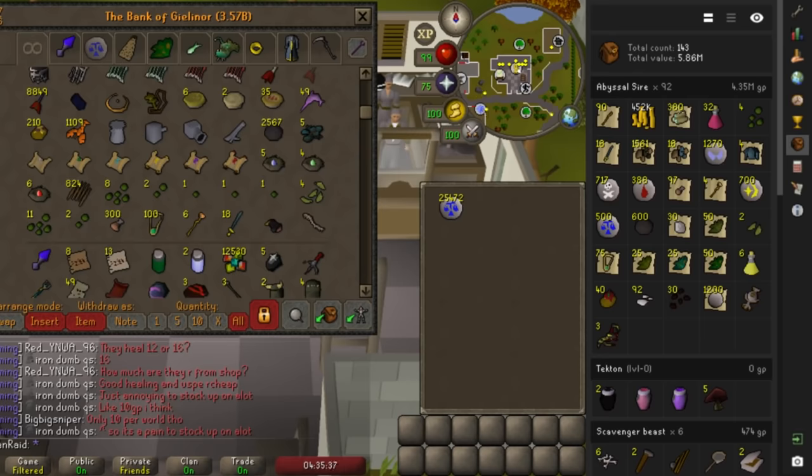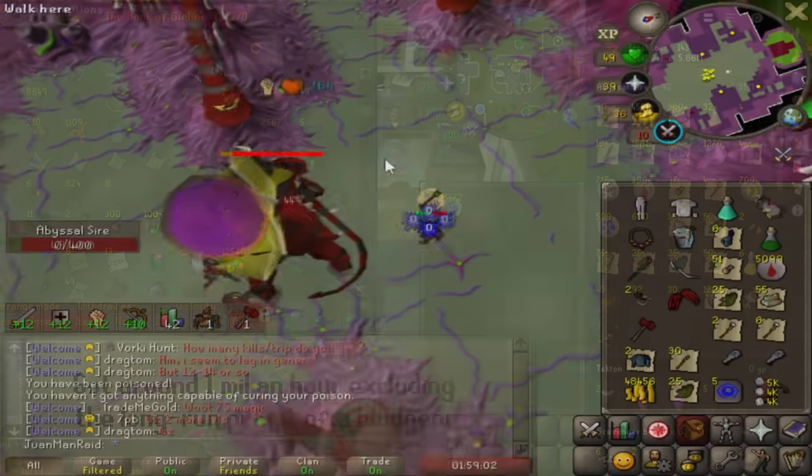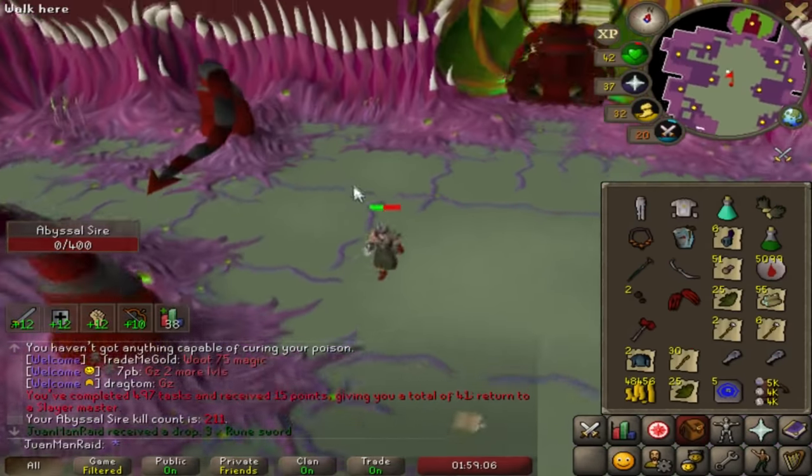So I have killed 92 Sire. Sire is pretty decent money, guys, even without the base drops. But the bludgeon is what makes the big dollars. And there goes my first ever Sire task completed — 211 kills.